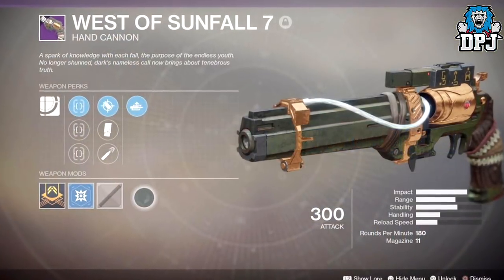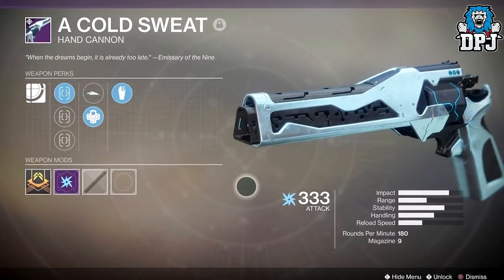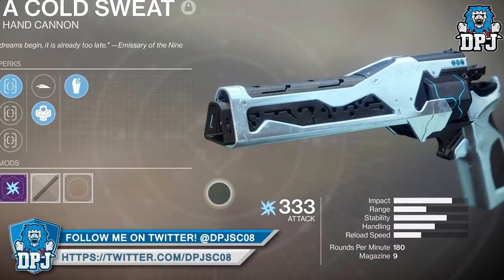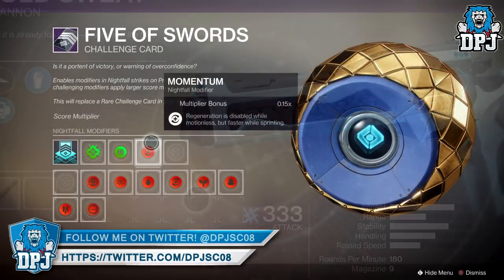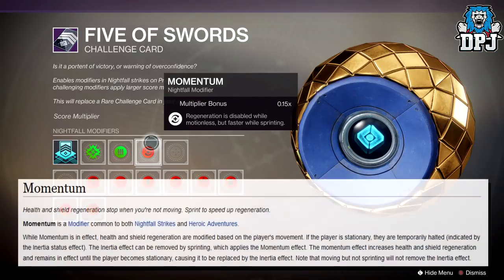The update will also be fixing the recoil for two hand cannons: the Riskrunner — wait, the Ruse of an Old Wolf, a Verse hand cannon — and the Trials hand cannon Sweat. Also with the update, Momentum will be removed from Heroic Adventures. Momentum is a modifier where health and shield regeneration stops when you're not moving, requires sprinting to speed up regeneration, and applies an inertia status effect when stationary.